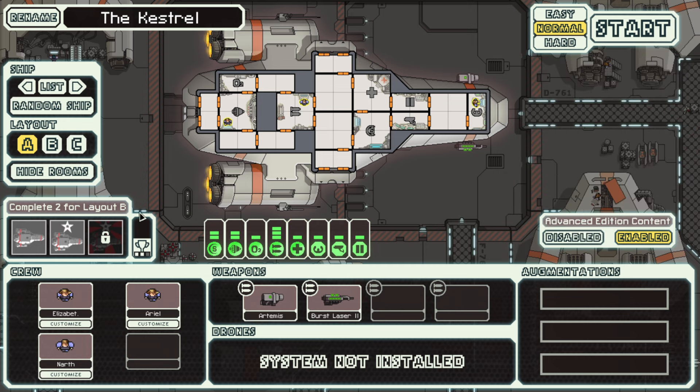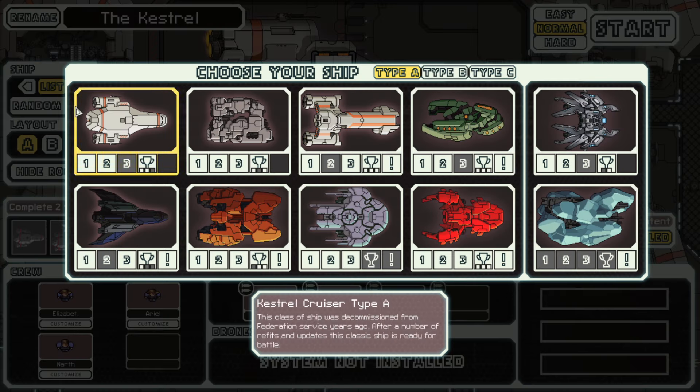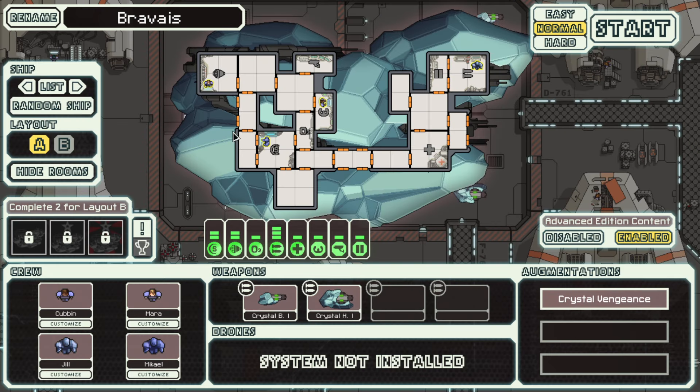We had so many ready to go. I had the two other ones — the rock type B that got us the tech type, and then the tech type run that went really well. Now we're going to do it. The Bravais. The crystal ship. We're going to use the crystal ship for the first time.